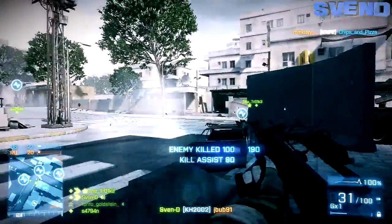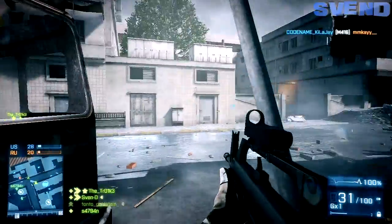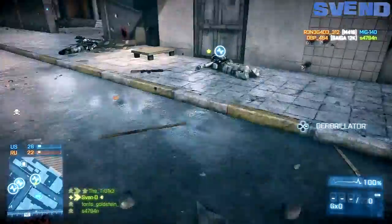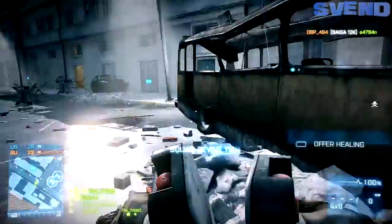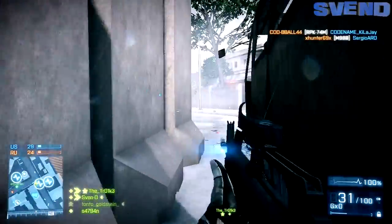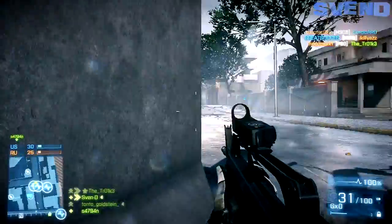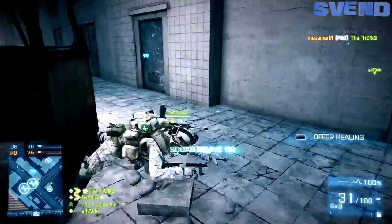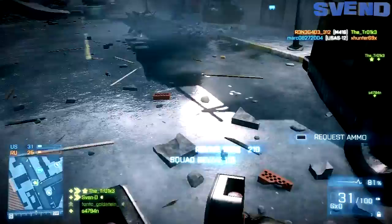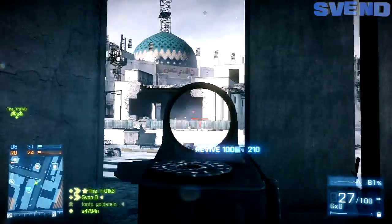They increased the range on the AA gun so it can reach vehicles hovering at maximum height on select maps — I like that. They replaced the VDV buggy on Gulf of Oman and the Back to Karkand map pack with the DPV buggy for both teams at the city flag. They fixed a bug where some vehicle unlocks were still enabled after the player left the vehicle, so those unlocks would carry over to the next player who got in — wasn't even aware of that.